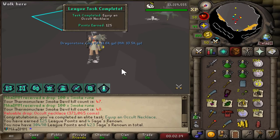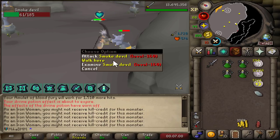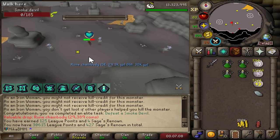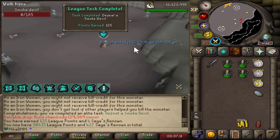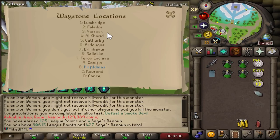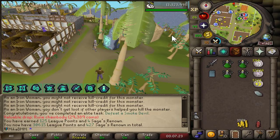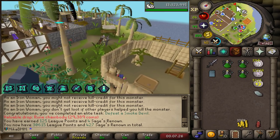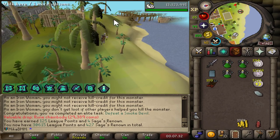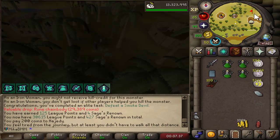Quickly, before I skip this task, I want to make sure I kill one more for extra points — and yes, 125 for just killing it. I almost skipped the task before doing that. Happy I read the wiki. Now the next thing I want to do is Cerberus — get some boots. After boots we're going to do a massive clue scroll grind. The reason is I still want to get the war blessing, and there are so many points to get with clues.